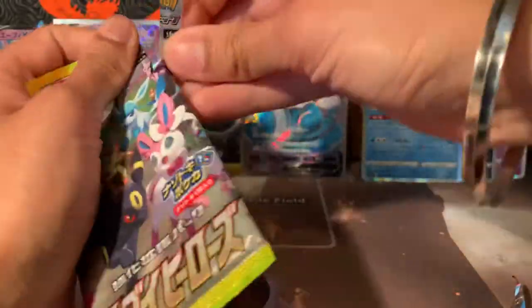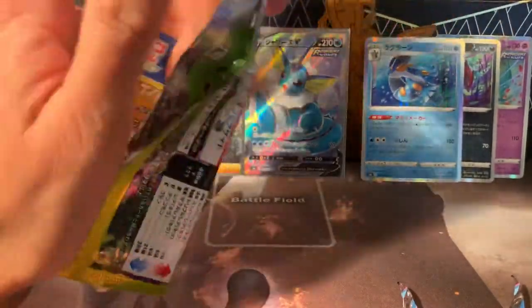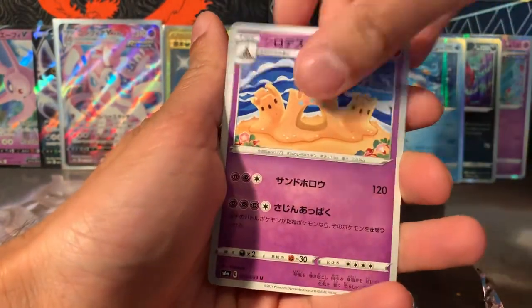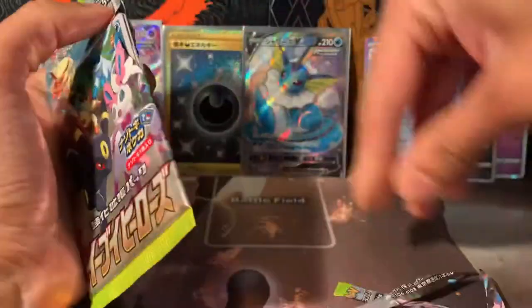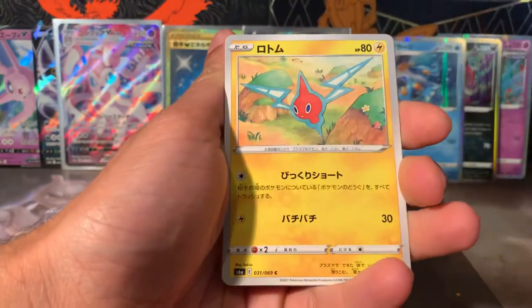Espeon V-MAX is actually a V-MAX box exclusive, potentially. Slugma, Marill — wow. Sewaddle and Swadloon. How are we doing for packs? Still a long way to go. Hopefully it's more V cards. I've been watching some videos online of people opening this and they get a lot of V cards — so I think we've done well.